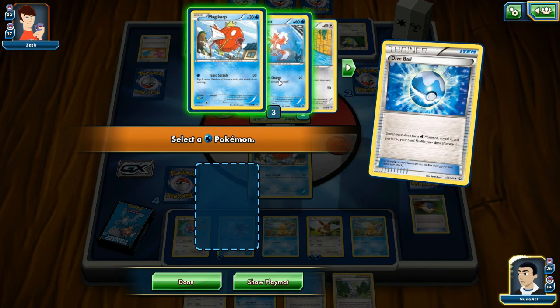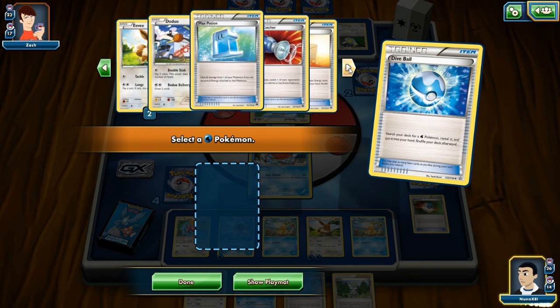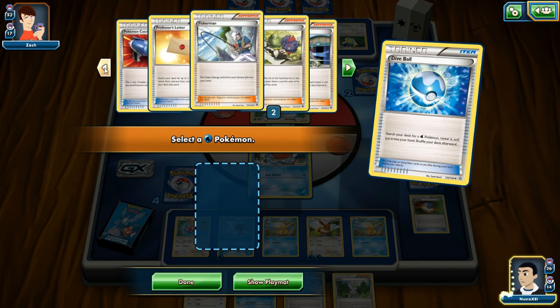I have another Goldeen but I don't have an evolution — so what difference does it make? N is actually pretty interesting: each player shuffles their hand into their deck, then each player draws a card from each of their remaining prize cards. That could be an interesting tactic to use.